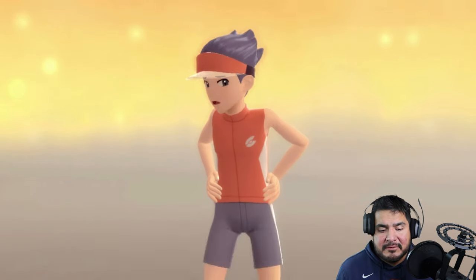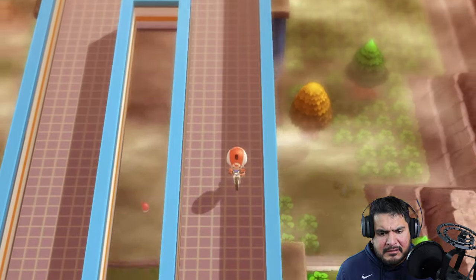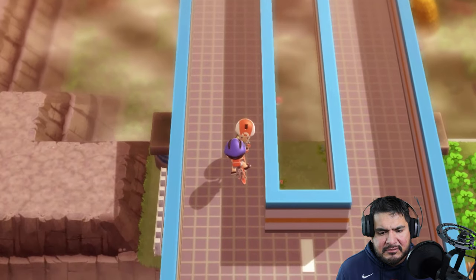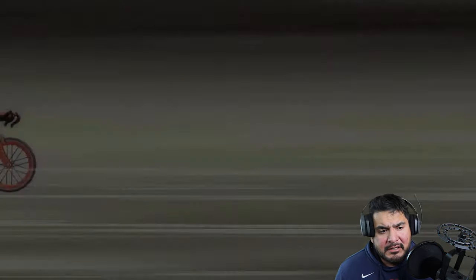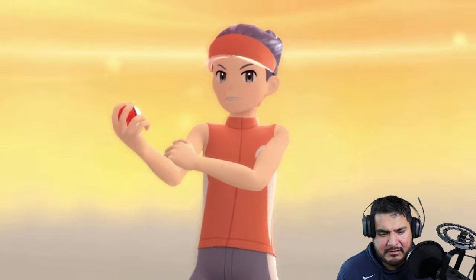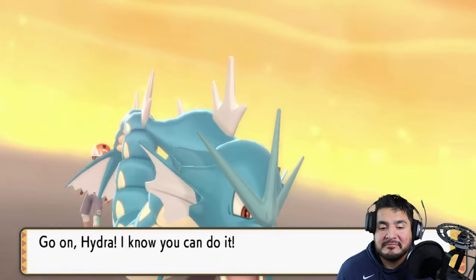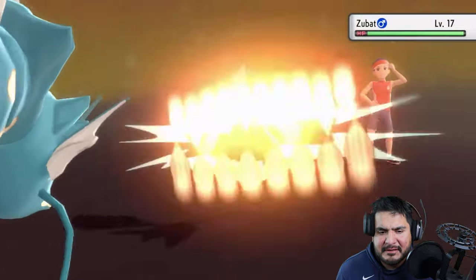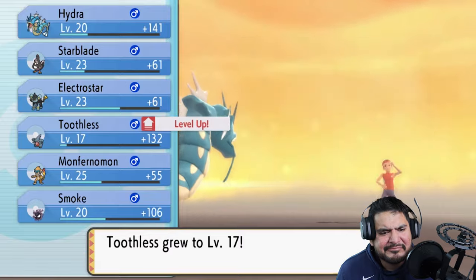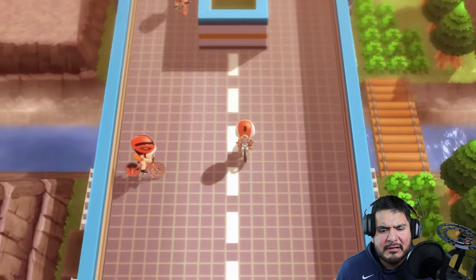Feeling pretty proud of myself. Going downhill with two more trainers. Taking on Cyclist Ryan — he comes out with a Zubat. I'm coming out with Hydra. Its Inner Focus will prevent Intimidate from working, so let's go with a Bite attack. Note: Gyarados doesn't have Thrash — you can only get that by capturing a wild Gyarados rather than evolving from Magikarp.